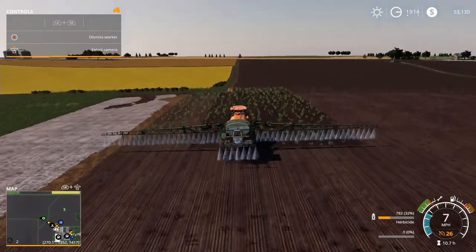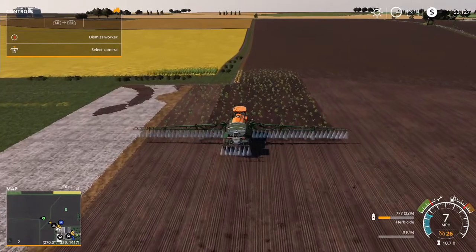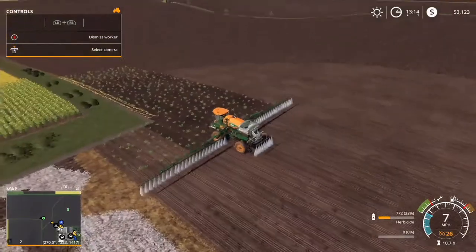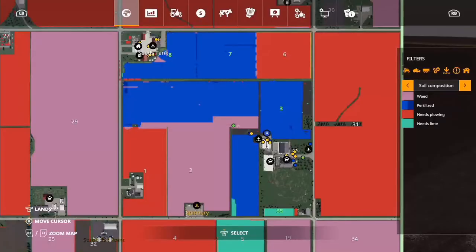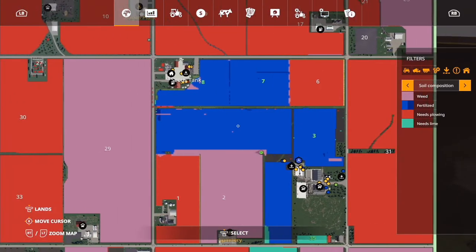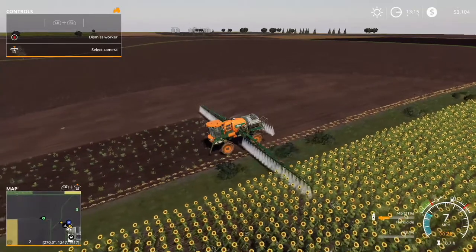What's up guys, this is Boy Gang, welcome back to my let's play game series on the Stone Valley map. In this episode we have quite a bit going on. First of all, we're finishing up the herbicide on all fields except for part of field three which is canola. We replanted field eight and field seven — both soybeans. We did the plowing, the sowing, one layer of fertilizer, and we're doing the herbicide layer right now.